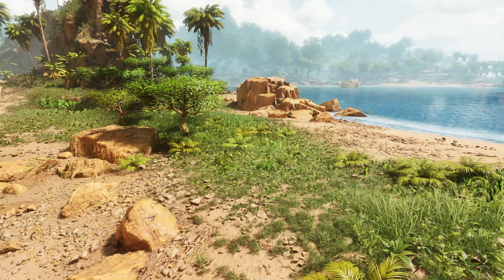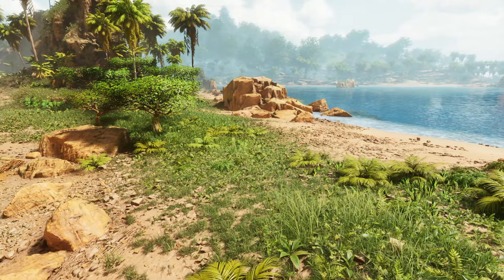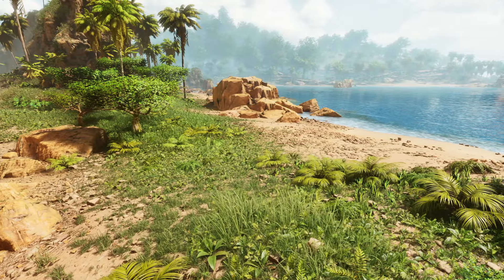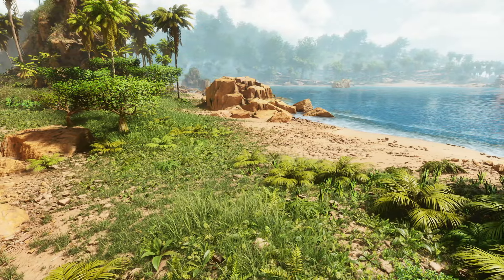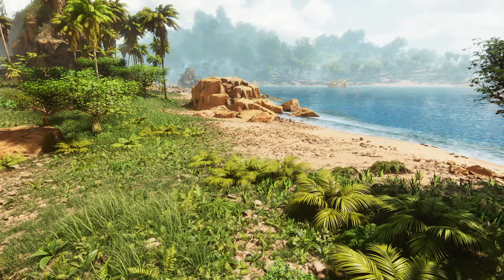With the water being on either side, it means that there's only one way that you can see dinos coming. Players, unfortunately, is a different story — they can come by land, sea, or air, so it makes it a little bit tricky and you're a bit more in the open. But for you guys on single player, then it doesn't matter.